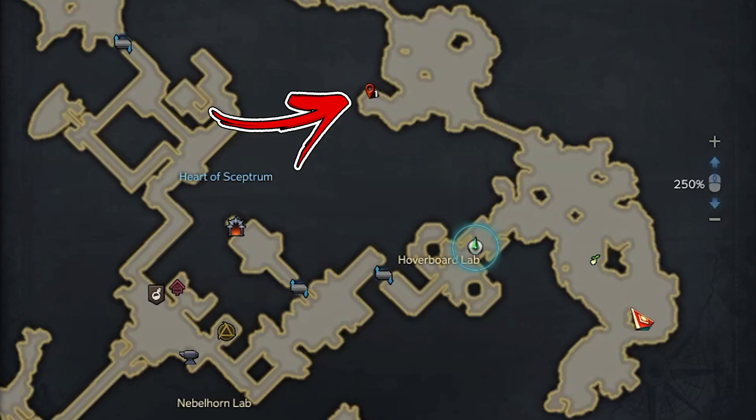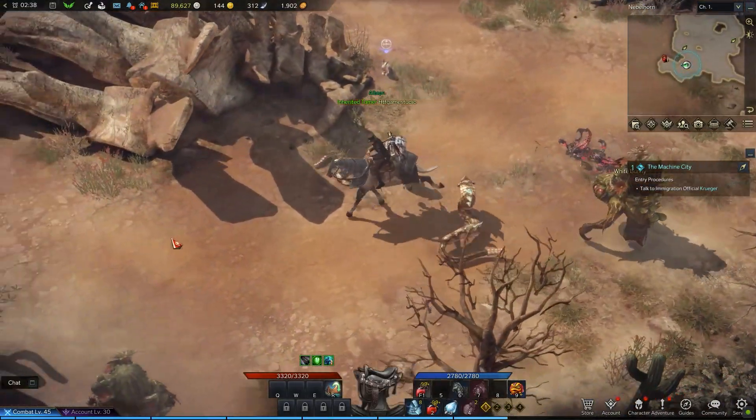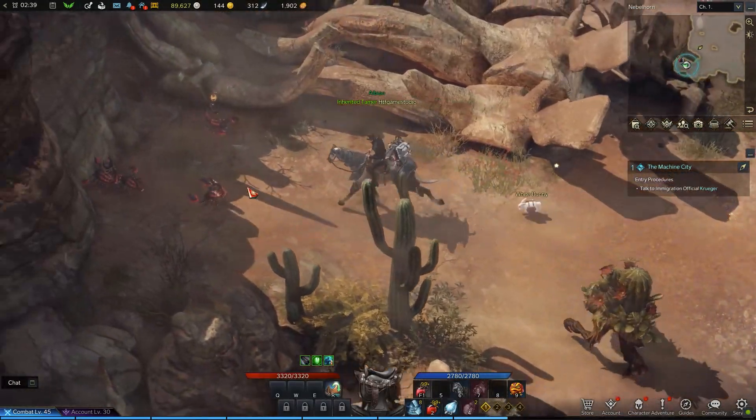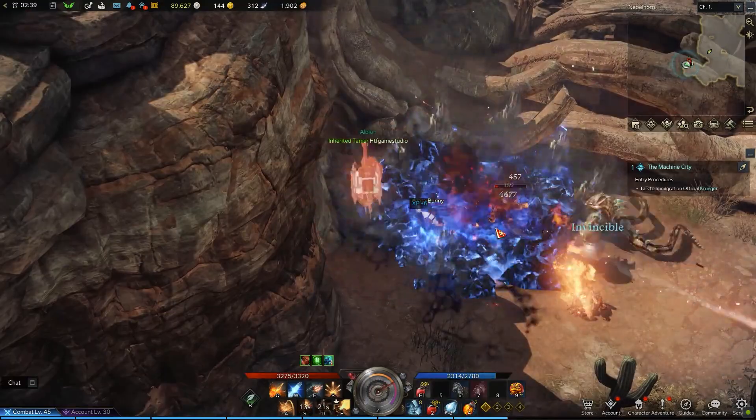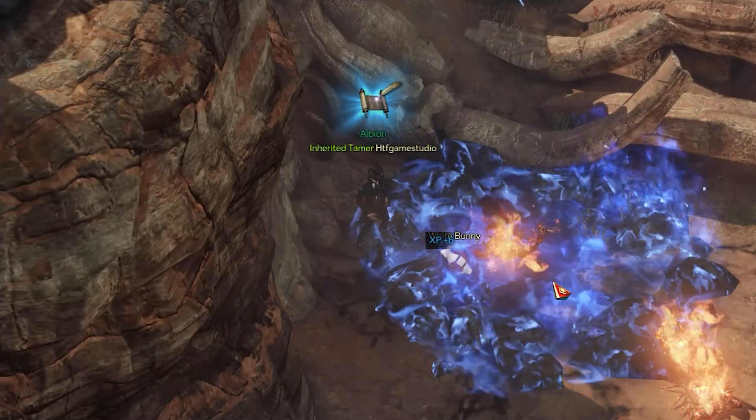From here proceed to the top right until reaching the dead end of the small side area. Here in the shadow of the cliff, you will find several red scorpions. One of them has the elite icon on top of his head and is the enemy you need to defeat in order to complete this Adventurist home objective.